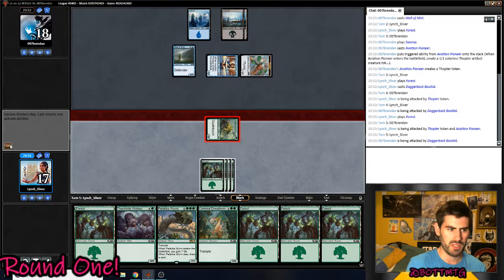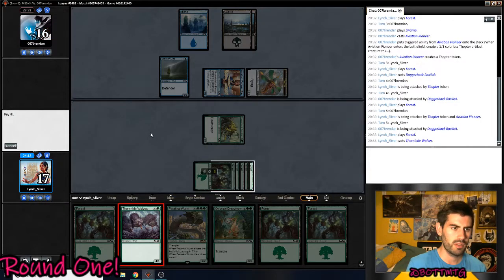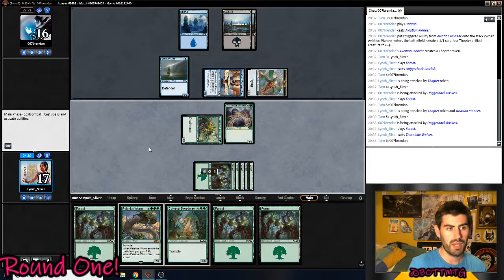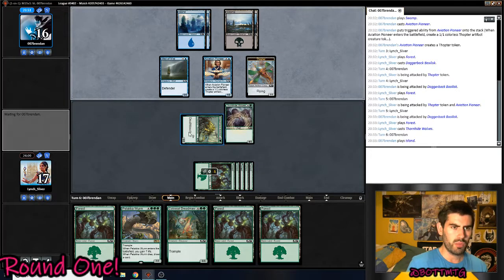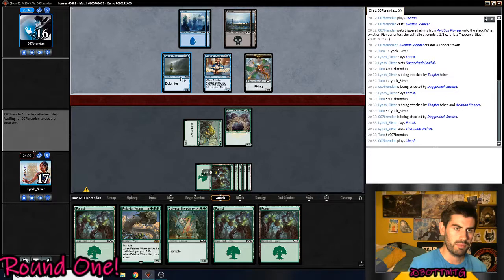He's missing land drops, so he doesn't necessarily have to have Essence Scatter. But he definitely could. And he didn't. Wow. Thornhead Wolves doesn't do much here, but it blocks Aviation Pioneer pretty happily.